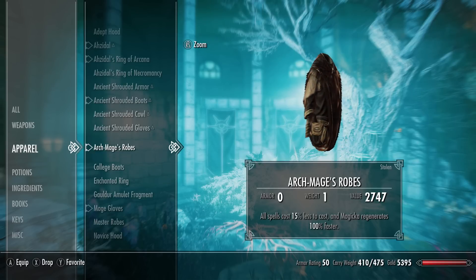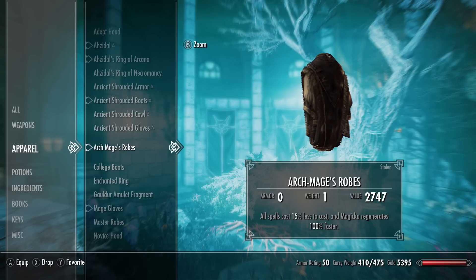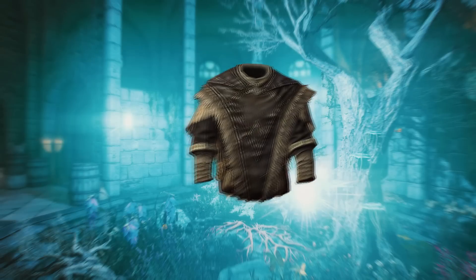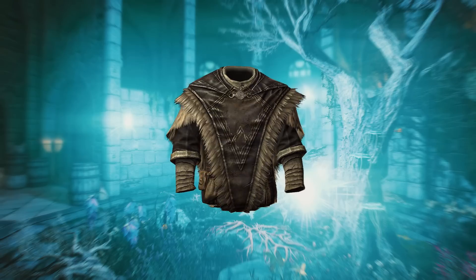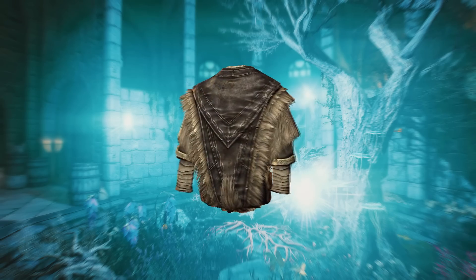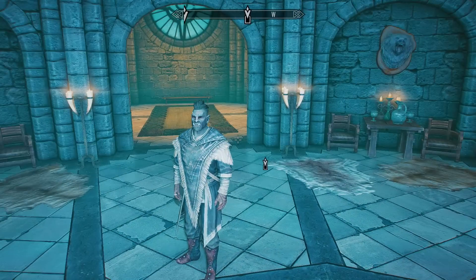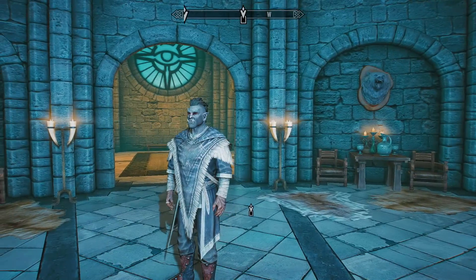That 15% spell cost reduction is so useful, especially at later levels when you're using high cost Magicka spells - you'll be able to cast more spells without running out of Magicka. It's also going to give you 100% faster Magicka regeneration, which is of course the best you can have at level one. The difference is that these Archmage robes do not give you the extra +50 Magicka.